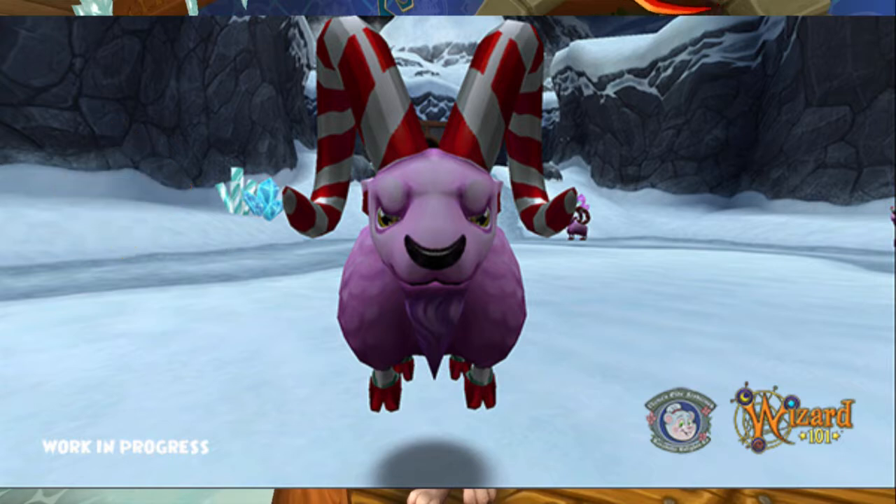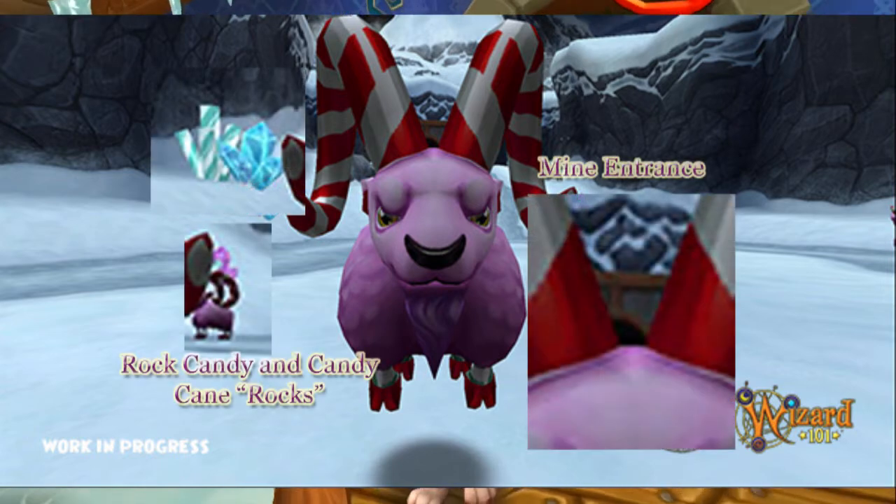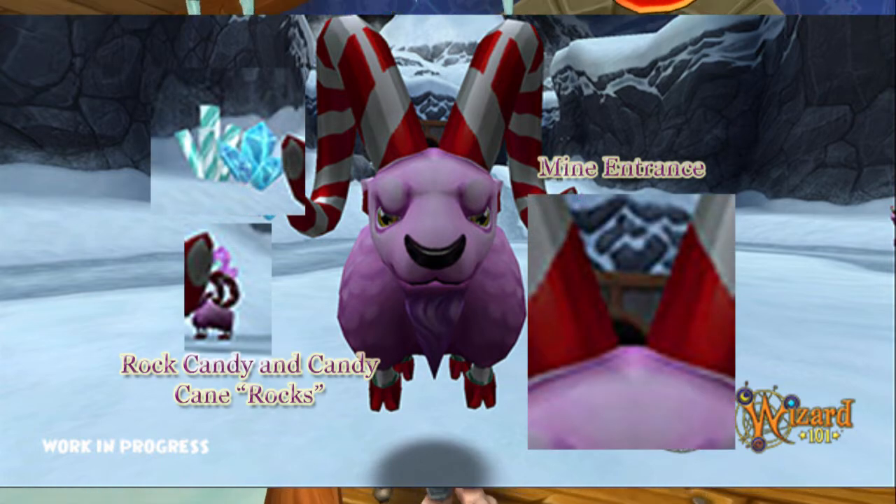There's snow — this is obviously really high up in the mountains because it's craggy. You can also see some rocks which look a lot like rock candy, and some of them look like the crystals you get in Dragon Spire for housing decoration. There's a candy cane version and one that's possibly like a rock candy — there's a blue one and a pink one from what we can see in the teaser.